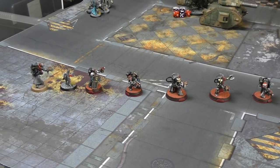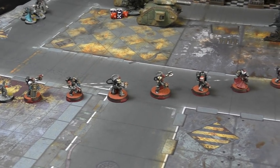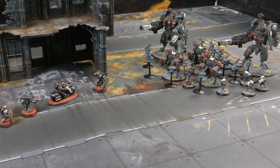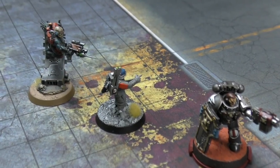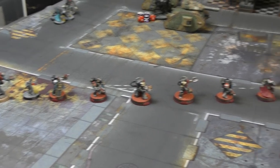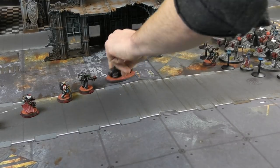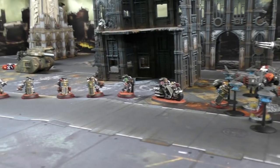I've charged in an Eversor and my Deathwatch squad purely against the lone fire warrior in my deployment zone. Moving all the way up here, I've stretched my unit of 10 Deathwatch, and I'm only about four or five inches away from the Tau gun line. I activate the Eversor assassin first, remove the lone fire warrior, then pile in and consolidate my big unit of Deathwatch. Because I'm within seven inches of this gun line, I get both my pile in and my consolidate, and I can tag in. With that fire warrior dead, that's now the closest unit and I can move my whole unit forwards toward them.